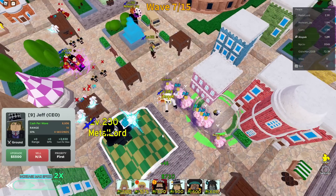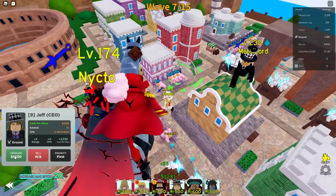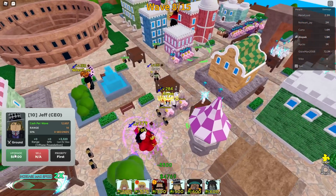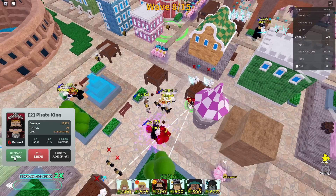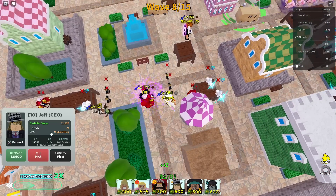Doflamingo is worth it because he's very easy to get — probably the easiest six-star in the game, or one of the easiest. He's about as easy to get as Whitebeard six-star basically. We're a little down on money but give it a second.